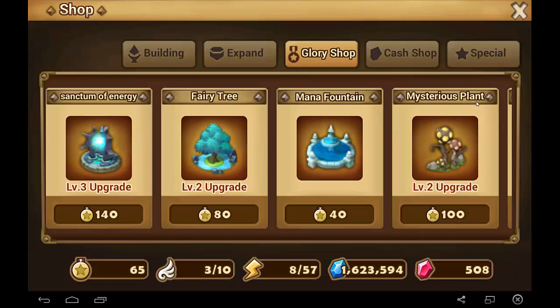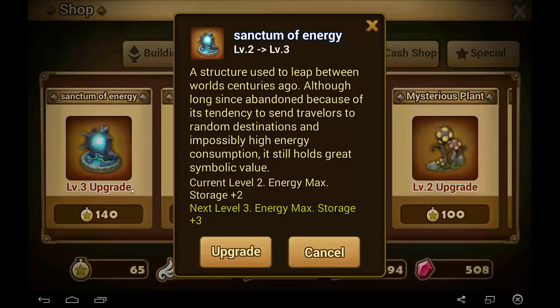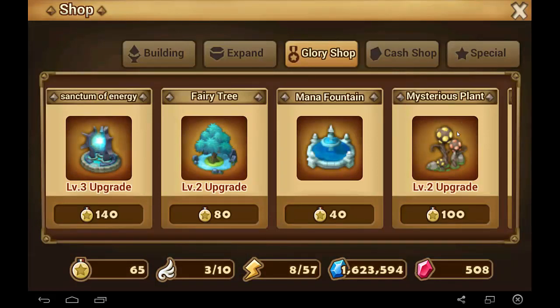After Mysterious Plant, max the Sanctum of Energy second, then Mana Fountain third, and Fairy Tree fourth. However, if you're the type of player who can only play once or twice per day, I'd recommend getting the Sanctum of Energy first, followed by Mysterious Plant second, then Fairy Tree third, followed by Mana Fountain. That's because if you only play twice a day, you want your maximum energy cap to be as high as possible so it can stack up to the maximum between sessions. Energy production speed isn't as important if you can only play once or twice a day.